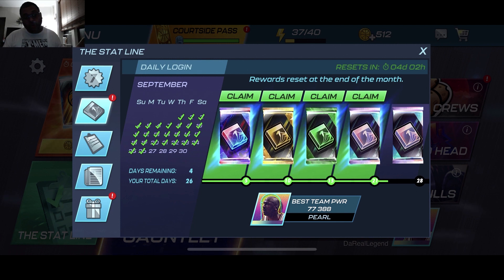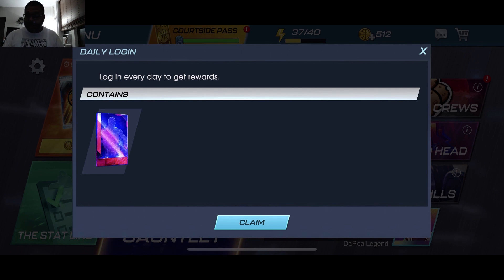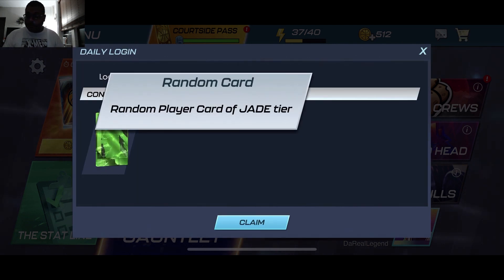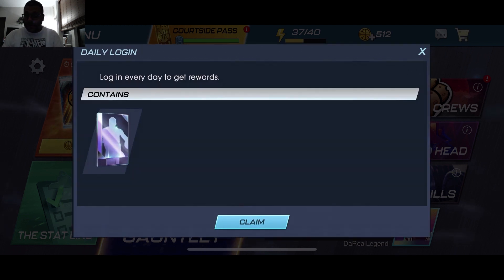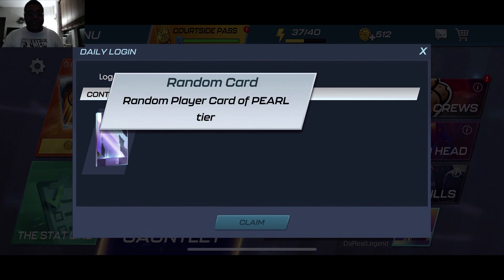If you look again at the stat line, there is also the daily login. For those of you that played NBA 2K Mobile Season 4 and didn't claim your login rewards, it worked out big time. With the new rarities that were introduced — three new tiers — that means your rewards have changed. My first reward now will be a Dark Matter. Then I can get a Topaz, a Jade card. I can technically get my first Pearl right now, and on the 28th I'll be able to get my second Pearl.